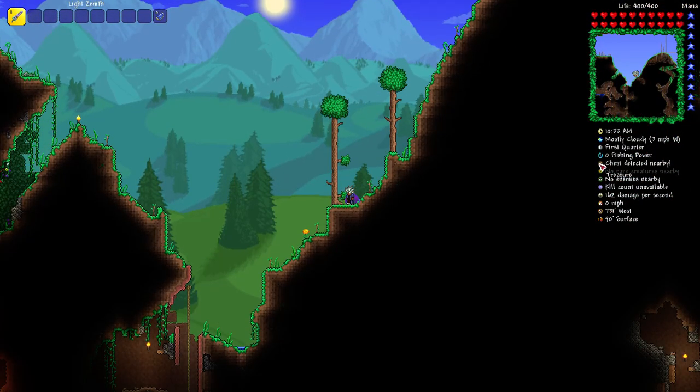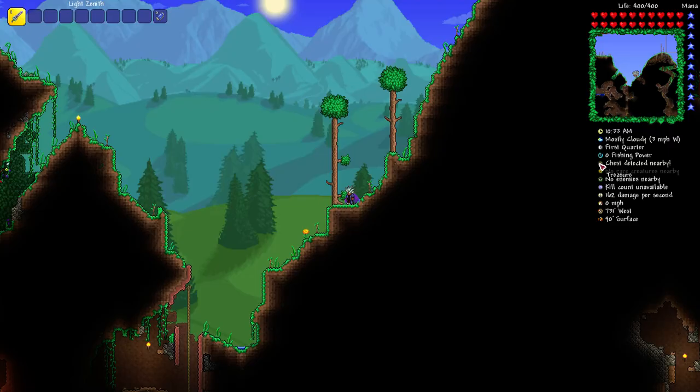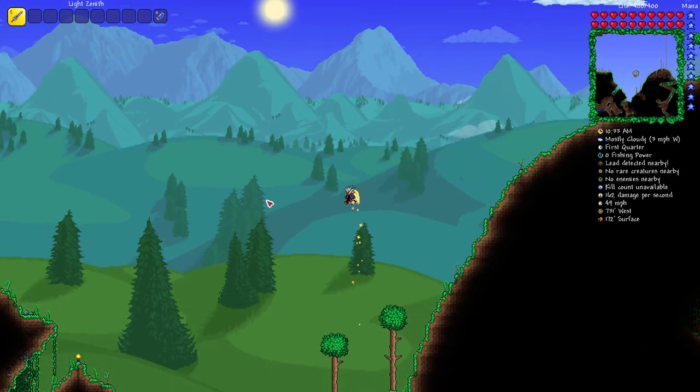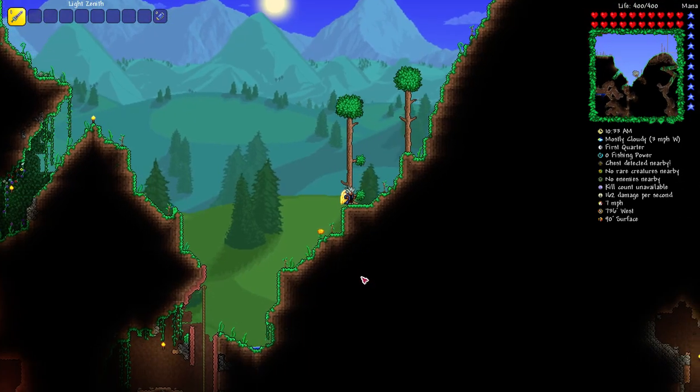Both the solar and stardust wings glow in the dark, have faster acceleration, and 50% higher maximum ascent speed. They're likewise crafted from 10 luminite bars and 14 of their respective pillar fragments — solar or stardust — at your ancient manipulator. With the solar wings you can see they accelerate pretty well and get a little bit closer to the floating island, because these do have a slightly higher ascent.